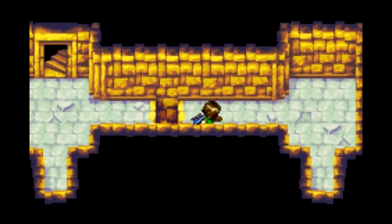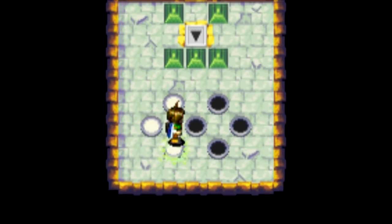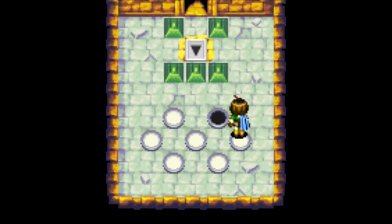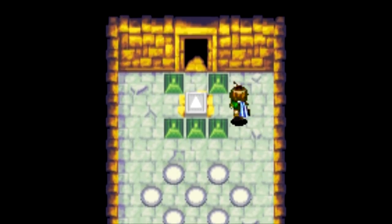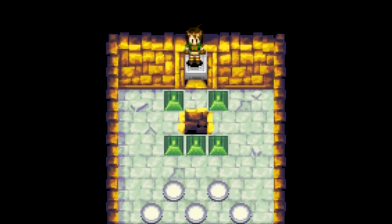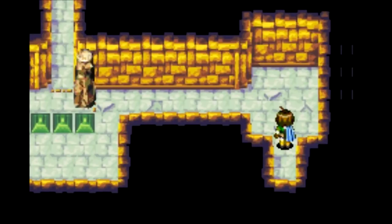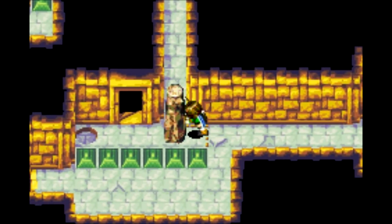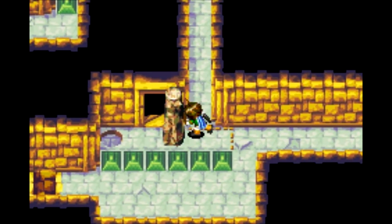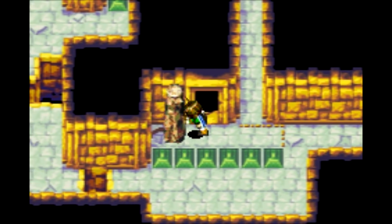The left stairs lead to a dead end for now — that's another exit path. In this room we've got these black circles, and if you step on all of them they turn white, which activates this little elevator pad. The stairs I just passed would have led to these stairs, but this pillar would have been in the way — so this is just another exit path from the dungeon.